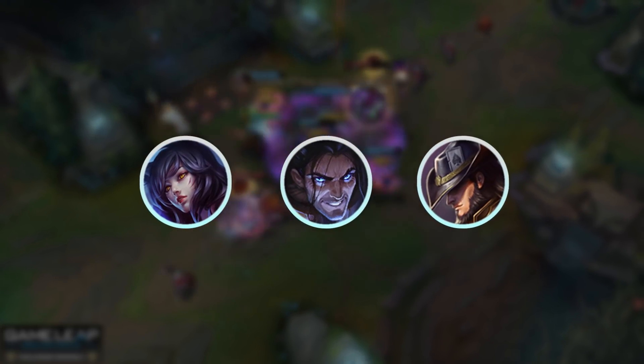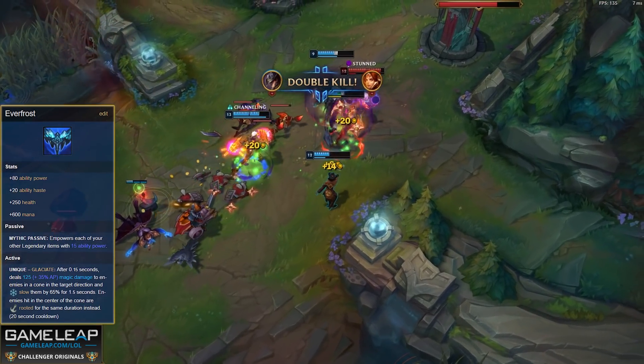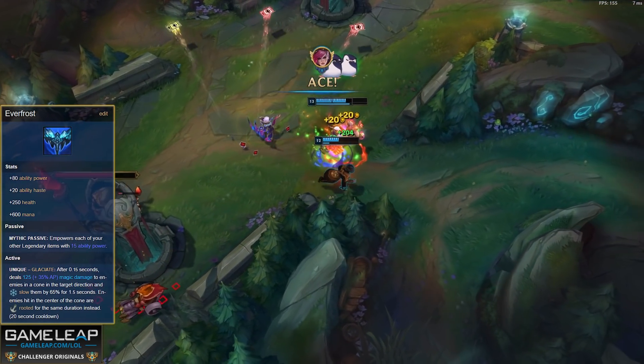Now another item that doesn't have any real counterplay is another reason why Ahri, Silas, Twisted Fate — heck, most mages build it these days, it's that good — and this is the mythic Everfrost. This item used to be trash when it first came out, but after buffing it in 11.4, Riot have made it one of the best in the entire game, and there are two big reasons for this.